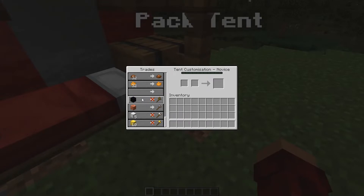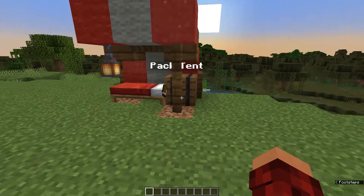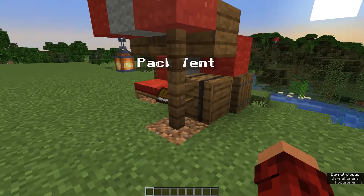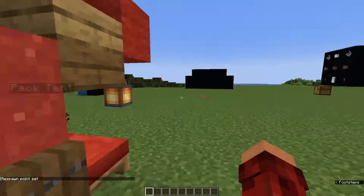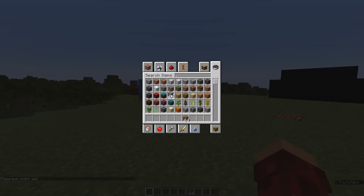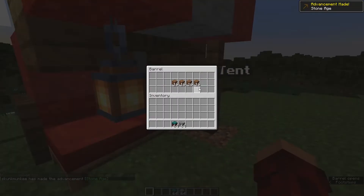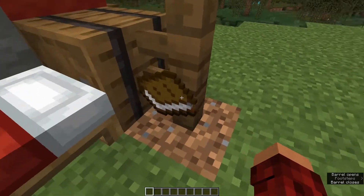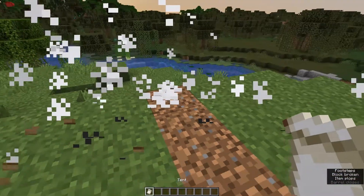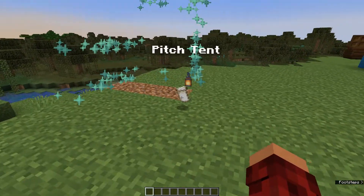You may notice we have this thing called a starter tent. We have a little barrel, a bed you can sleep in and set your respawn point. Now let's grab a few things — this is the cool part. If we open up our barrel and put some stuff in here, storing stuff we got along our way, and then pack up the tent — where'd our stuff go? It's still in the tent!